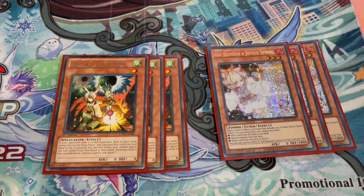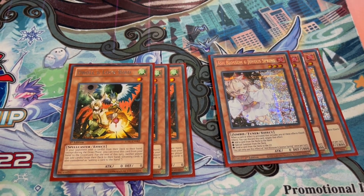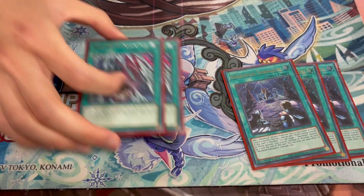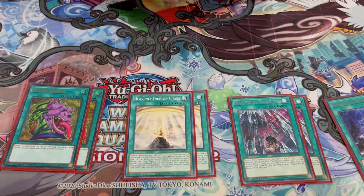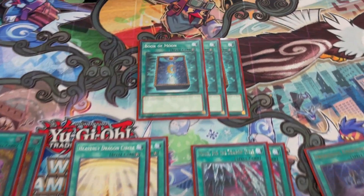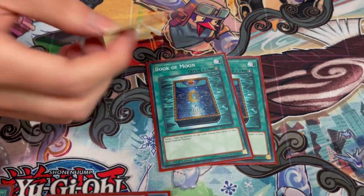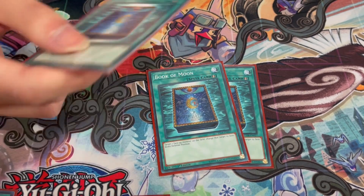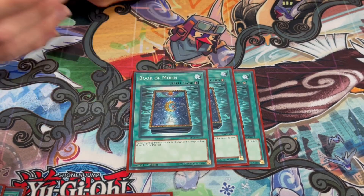Anything you'd change? Honestly, I don't think I would change anything with the list — I think it's good. 3 Emergence, 2 Vessel, 2 Circle. And then 2 Desires and 3 Book. How are you liking Book? I think Book is really, really good this format — it hits Cash probably extremely hard, and it's just extremely versatile going first or second against pretty much any deck. So this card is definitely an include.